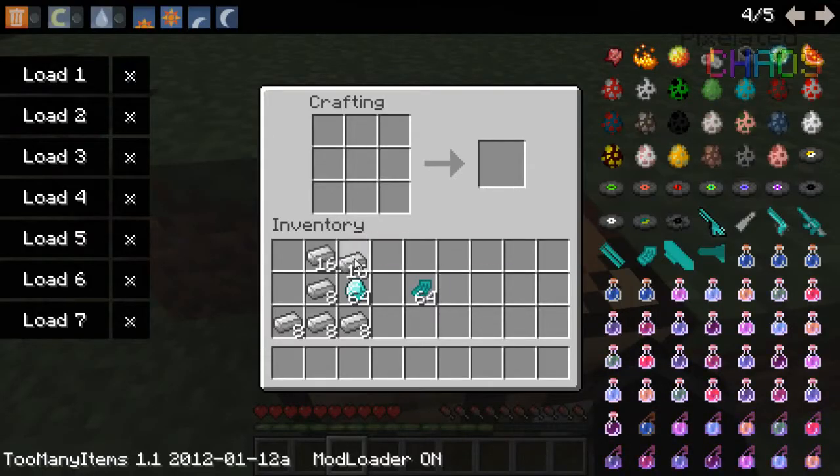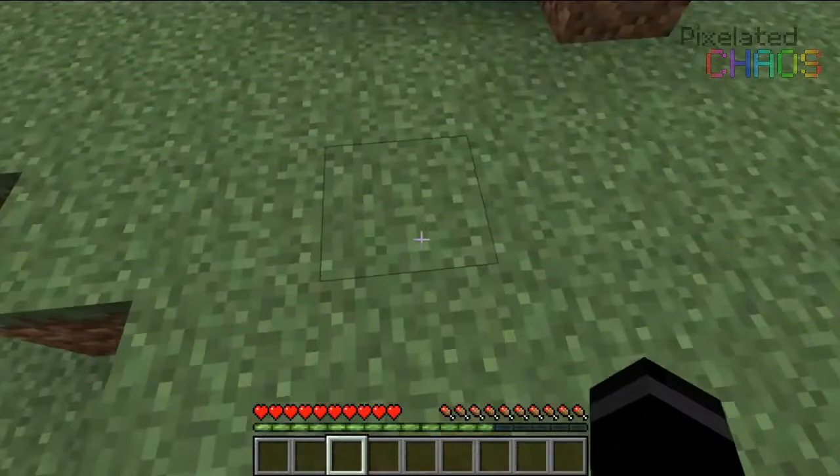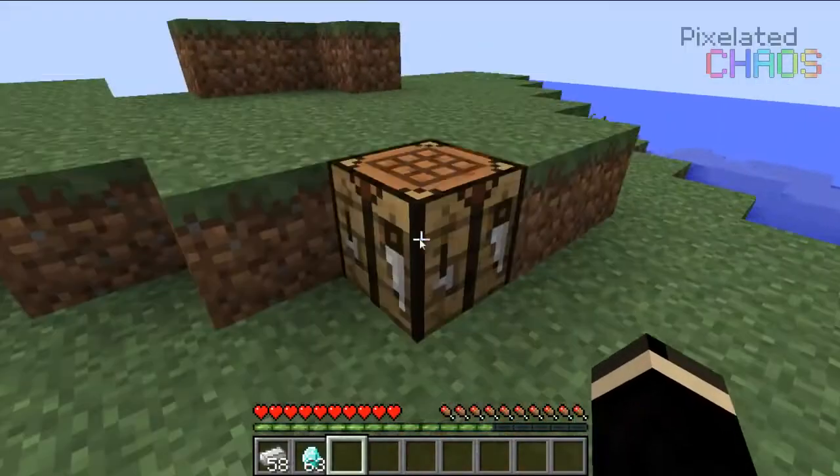Now obviously we all need grips for guns. You just need to put iron ingots in the two top side slots and a diamond in the middle, then put three iron in the middle row and one iron ingot at the bottom of the last row, and you will get the grip — which is basically the grip of the gun.